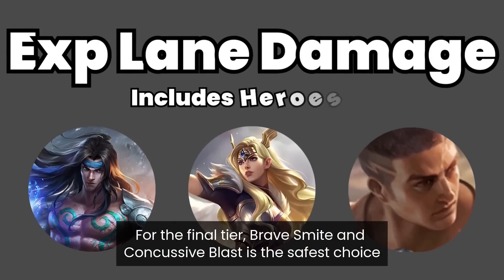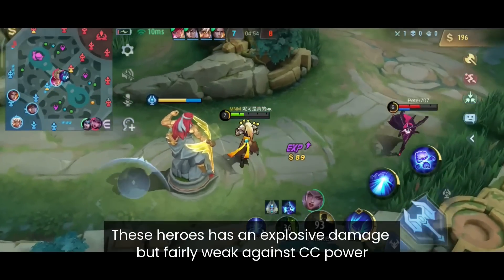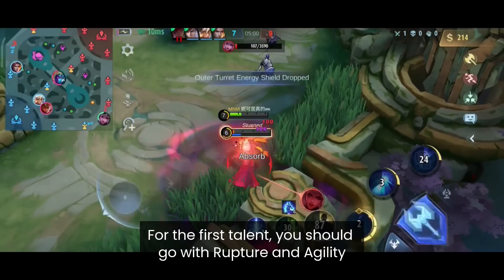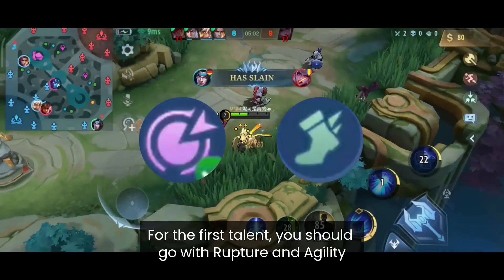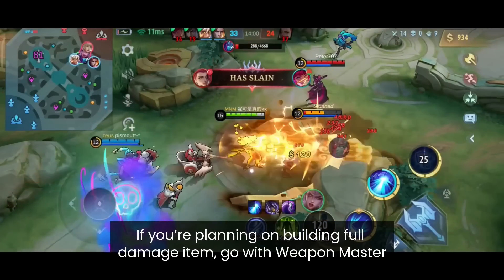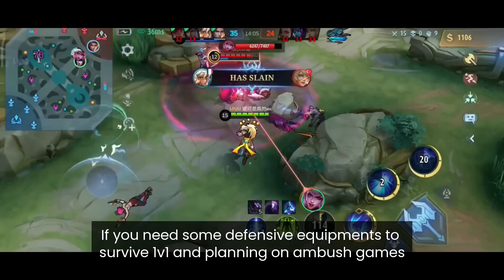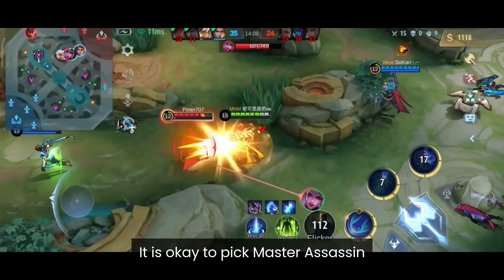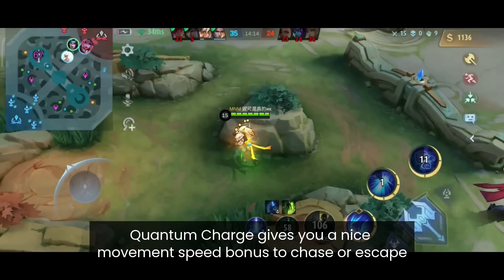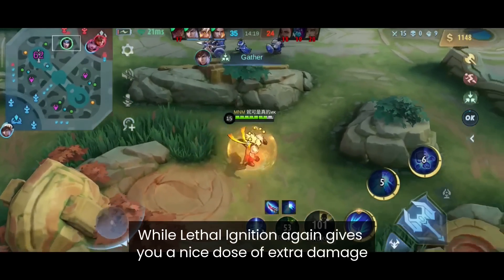XP Lane Damage fighters focus on dealing as much damage as possible — they have explosive damage output but are fairly weak against CC. The Assassin Emblem works best with them since they need as much penetration as possible. For tier 1, Rupture and Agility. For tier 2, Master Assassin and Weapon Master will keep your damage high — if planning a full damage build go with Weapon Master, and if you need some defensive equipment for 1v1 ambush situations, Weapon Master is also okay. For tier 3, choose Quantum Charge for movement speed to chase or escape, or Lethal Ignition for extra damage.